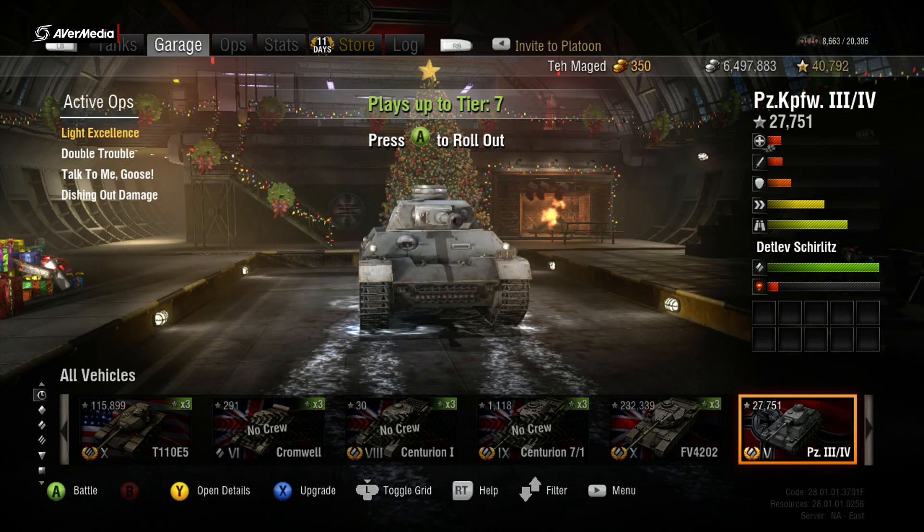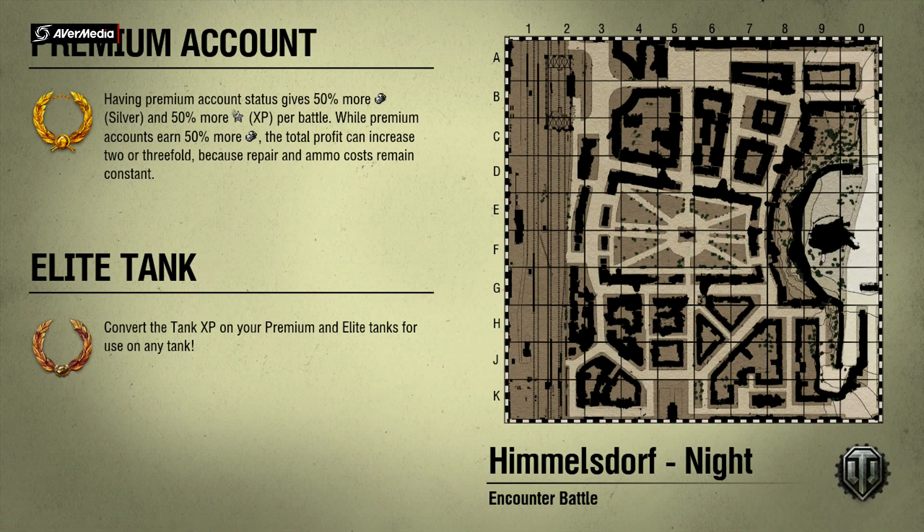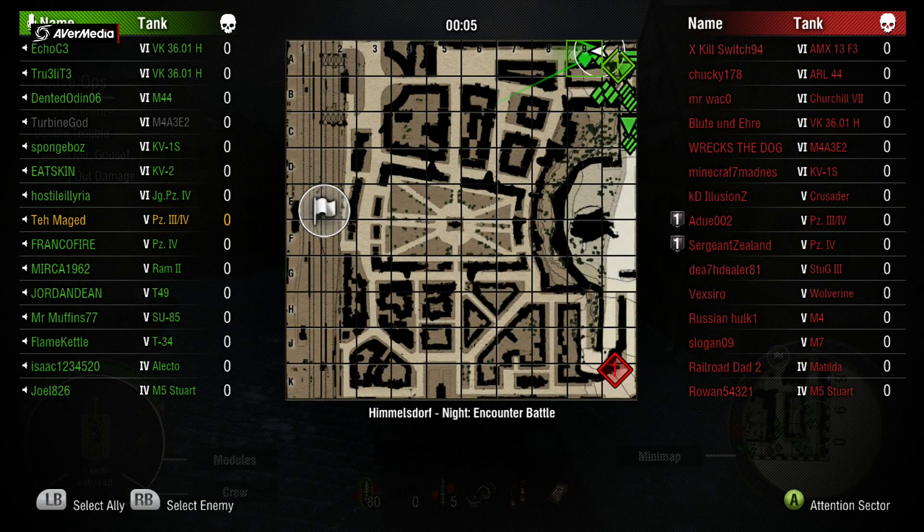All right guys, here we are on Himmelsdorf Night encounter battle. I've been having a tough time getting gameplay for this tank because it's tier 5 and everybody yolo's. For equipment on the Panzer 3/4, I run Coated Optics and a Rammer — that's just what I personally prefer on all my mediums. You can also run Vents; that's not a bad option either.